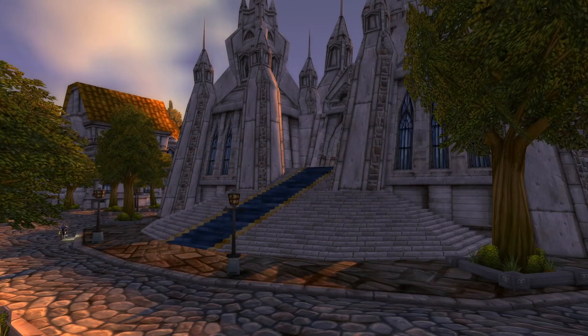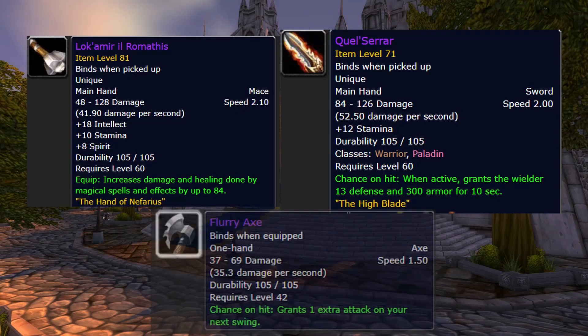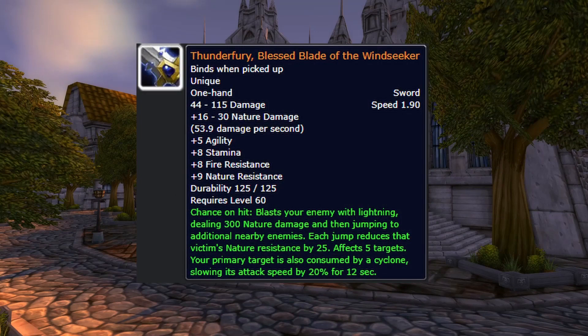Your weapons can also play into your rotation — whether you're using a fast spell power weapon for more threat, a mitigation weapon that has more stamina and defense on it, or your Flurry Axe to generate more mana on trash mobs and longer fights. But if you're lucky enough to have both bindings and a Thunderfury, just use it most of the time.